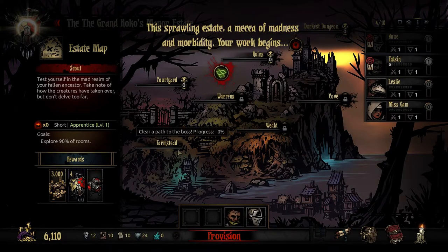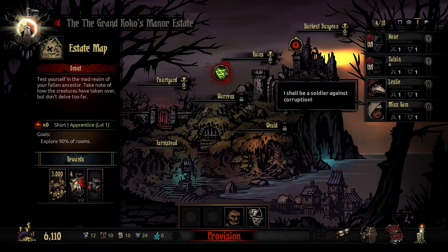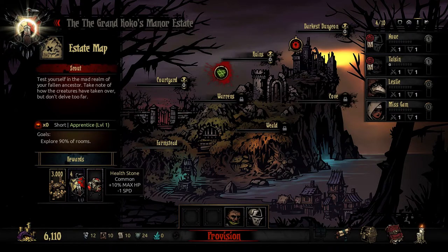There's the Farmstead — closed right now. I don't know what you have to do to unlock it, but first we just go in here because that's the first thing. We have to explore 90% of the rooms and we get a Healthstone, Crest, and some gold for that. That is the only thing unlocked right now. Of course the Darkest Dungeon is as well, but let's not talk about that.